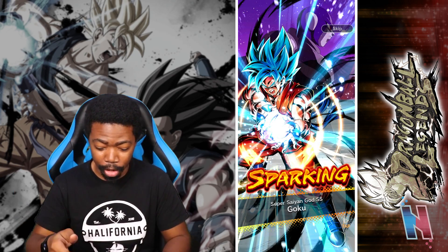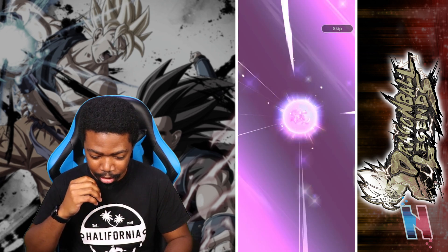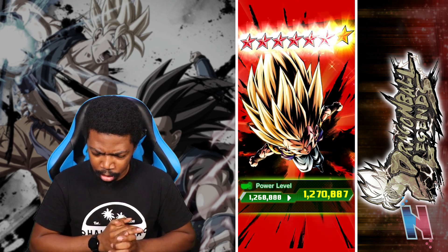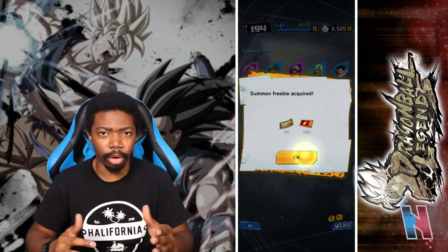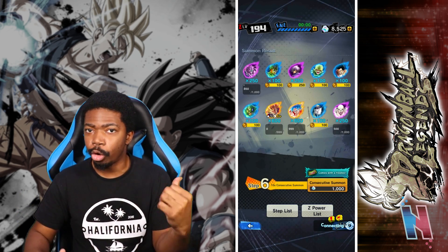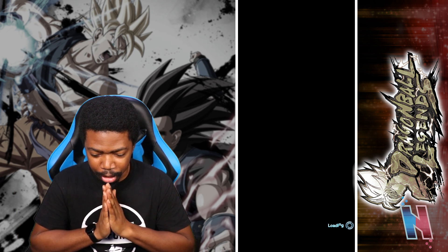Double Sparking — Super Saiyan Blue Goku, I will take that! And that Gotenks is almost maxed out. I really do want to get the red unit — the new Gotenks — because that would round off Fusion Warrior well, at least until we get that new blue unit. But we're close to the group summon — just give me Gotenks.